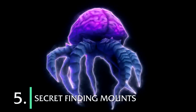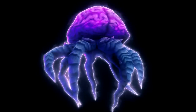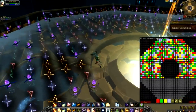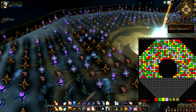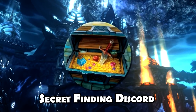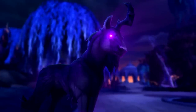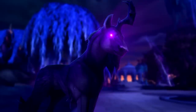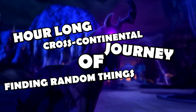Number 5: the Secret Finder mounts. These are mounts that require incredibly cryptic clues and puzzles, having you go around the world and click on a whole bunch of really random things in order to get them. Luckily the only really hard part is when the secret finding Discord first tries to discover how to get them. Once they figure it out, many different websites and YouTubers put out guides, so there is tons of information on the internet. If you just follow instructions you get a guaranteed unique mount at the end of a couple-hour-long cross-continental journey.